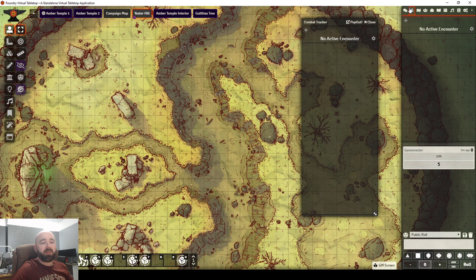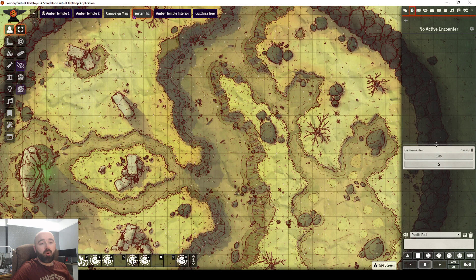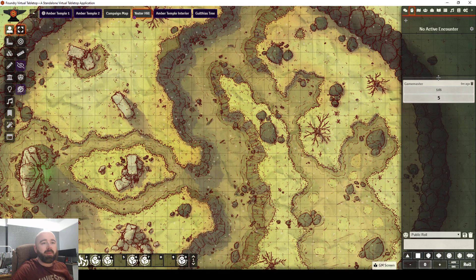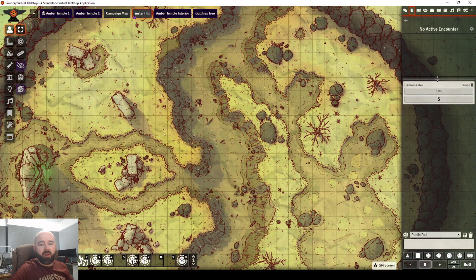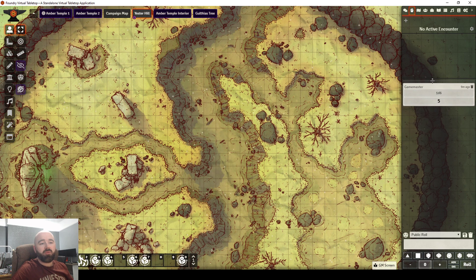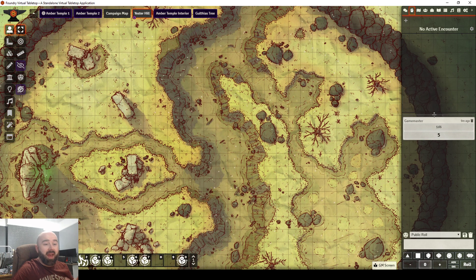You can still right click to pop the tracker out if you really want to, and you can scroll up or down. So if it was a smaller combat — just two players versus a mini boss NPC, a straight three-way fight — you could scroll and shrink it a bit so that you've got more economy of space and more chat box.